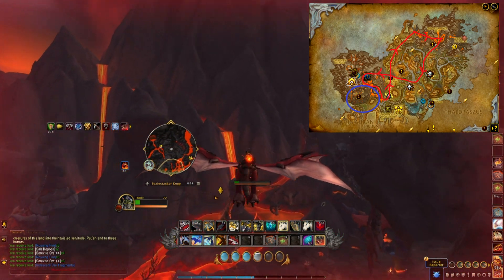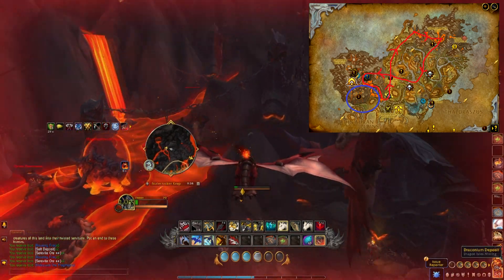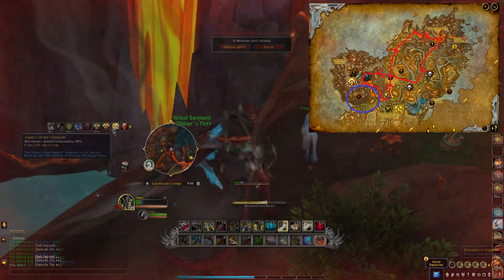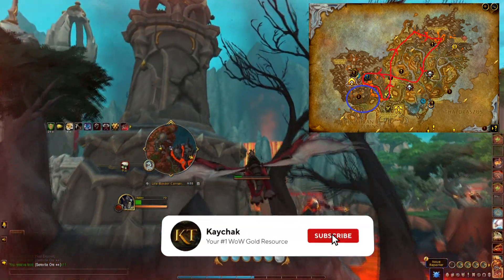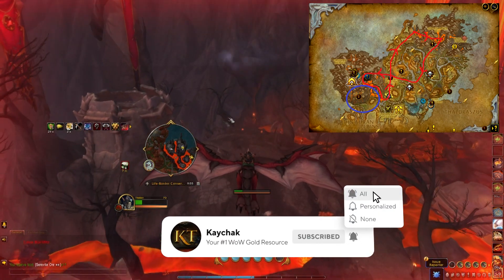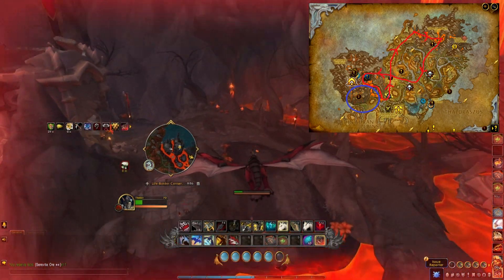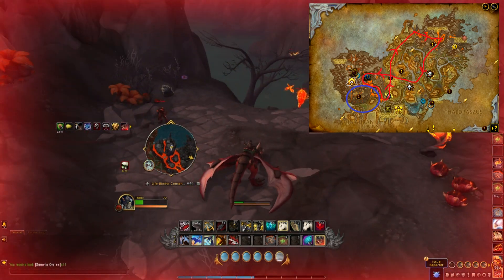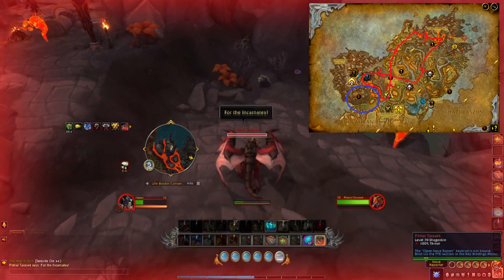You do have to be careful because molten nodes give you a debuff that damages you, and if you mine a couple of these in a row without healing it will kill you. The blue circle is bad. If you stay flying for too long in the blue area you will get shot out of the sky and you will die a lot of the time. Even if you don't die from the fall there are quite a lot of mobs in the area, quite a few elites as well — they will likely kill you if you are not careful.